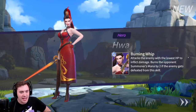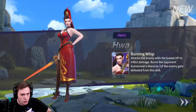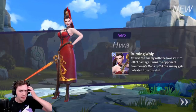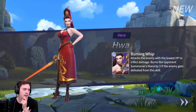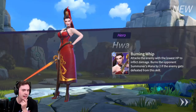Burning Whip — attacks the enemy with the lowest HP to inflict damage. It burns the opponent summoner's mana by two if the enemy gets defeated. So this is essentially draining their mana, which is what abilities cost. I could stop them from using abilities if I was able to spam that — that's pretty powerful if I time it right.